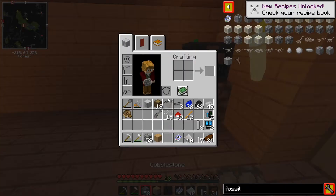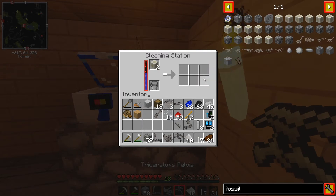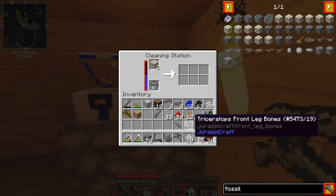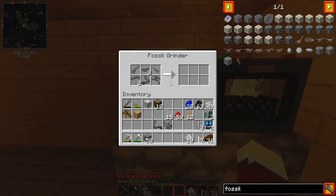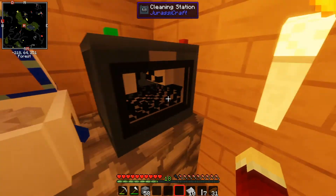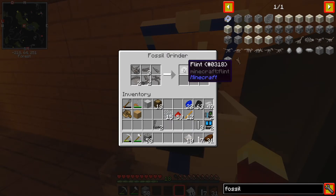We're going to stick it right here, and I'm going to show you what to do with it. We take our... look at all this. We got a skull, hind leg bones, pelvis, horn, front leg bones. So we stick all of our fossil bits in the fossil grinder and it grinds them down. You either get soft tissue, or rubbish stuff like bone meal and flint. You would hope for the soft tissue. As you can see here we got flint — but if you have enough fossils, you're bound to get soft tissue eventually. And there you go, we got Triceratops soft tissue.